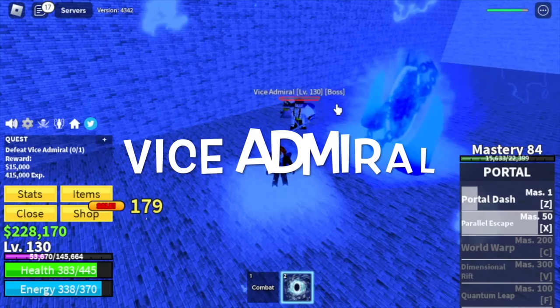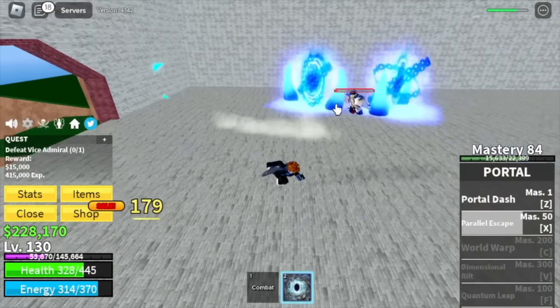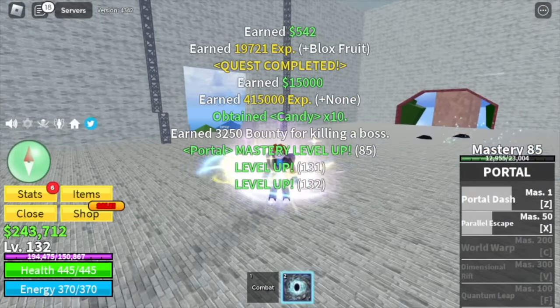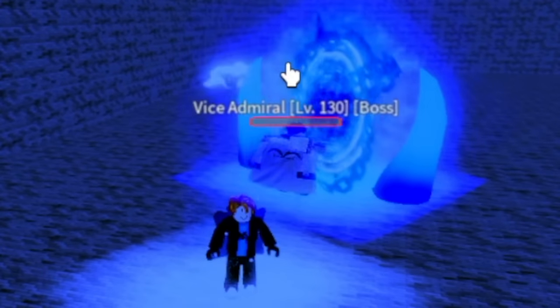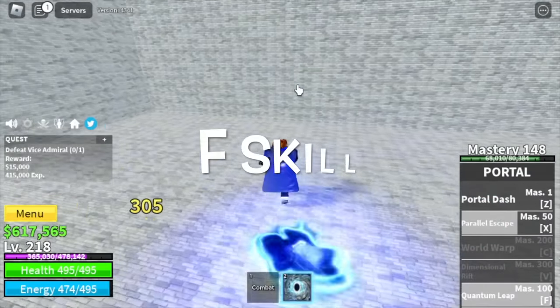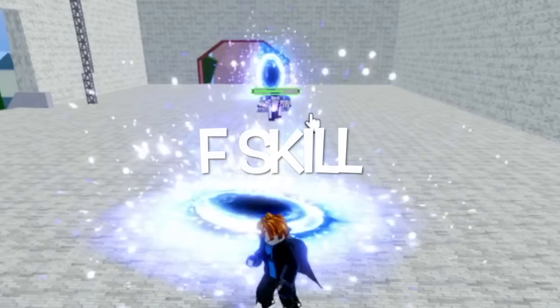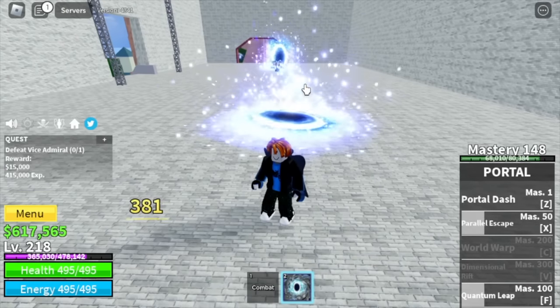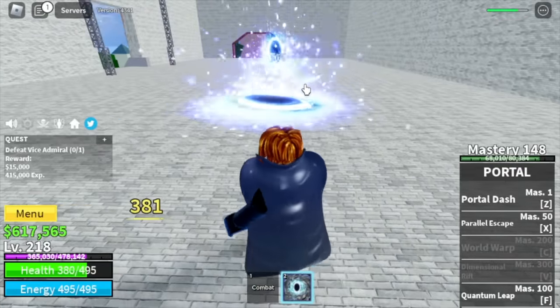Off to the Vice Admiral. Same strategy as the Yeti and Bobby the Clown — just be patient. While grinding here, you will unlock your F skill, the Quantum Leap. This one is really good. You will summon 2 portals and every time your enemy passes through them, he will get damaged.